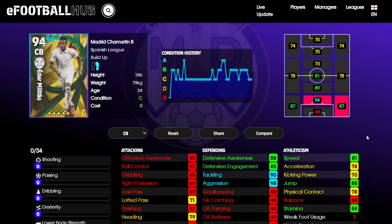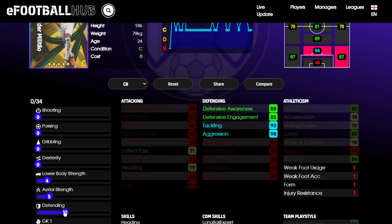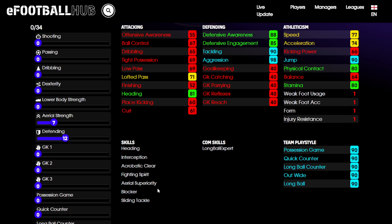Now the first of three center backs in this pack - Militao. Looking at the auto allocation, there are two things I notice. Defensive engagement 85 - it's not bad but not what I'd want from a 94-rated center back. More importantly, 78 physical contact worries me; I don't like having my center backs below the 80 mark for physical contact. There are only three areas you can't really lose anything from - defending or aerial strength. I think 81 speed is great but 77 still does a job, so I'd put those points straight onto aerial to get to the 18 mark physical contact and 90 for jump. He's already got aerial superiority, a good selection of skills for a center back.